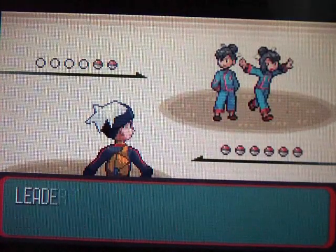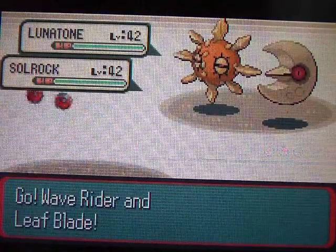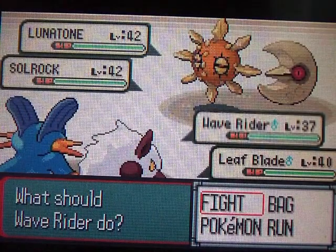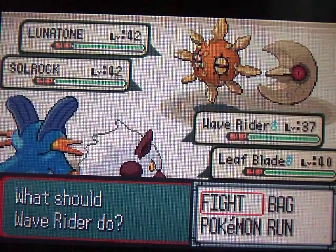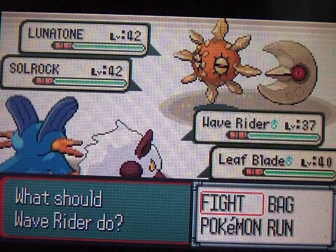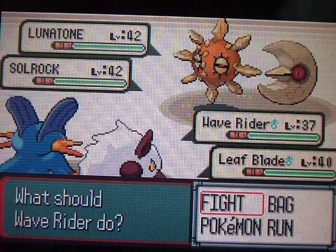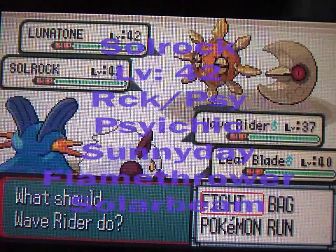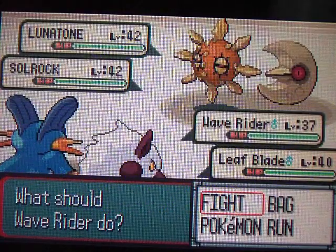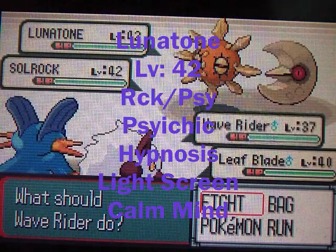Taking on Tate and Liza, we've gotta go in double battles. This is the only double battle that you get with a gym leader, which I think was pretty cool of the game creators to do. They have their Lunatone and their Solrock, and they can do awesome combinations. The Solrock knows Psychic, Sunny Day, Flamethrower, and Solar Beam, while the Lunatone knows Psychic, Hypnosis, Light Screen, and Calm Mind.